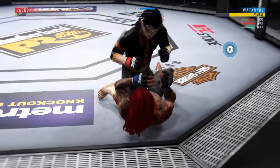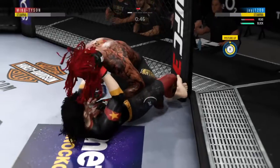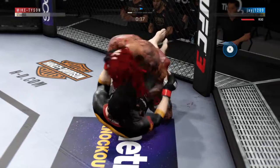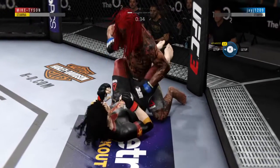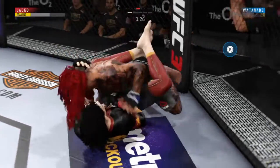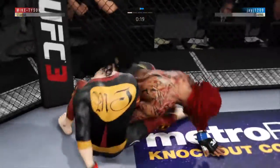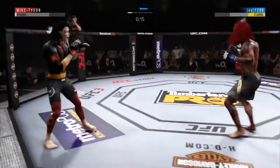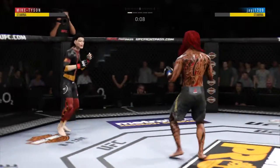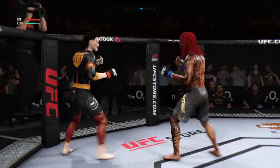One minute now to go in round one. Good control. Postures up. Into full guard here. 30 seconds to go. 20 seconds to go in the round. Switching stances here. Inside leg kick lands, and immediately a mark on his opponent. Round two straight ahead.